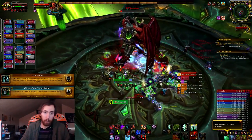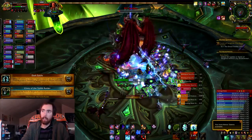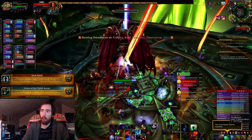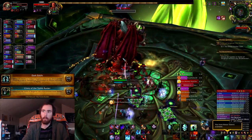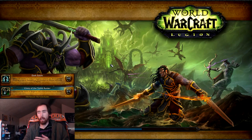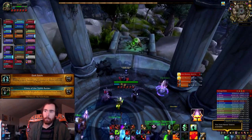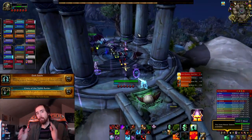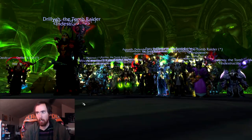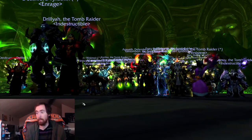Anyway guys, that's how it's done — Glory of the Tomb Raider. Some of these achievements people might have alternate strategies for, but I think the way we've done them is very, very efficient. I would recommend doing almost all of these with as many players as possible, so you can offset having a third tank, offset having people dedicated entirely to soaking like Maiden and Desolate Soul, and just having more people generally makes these achievements easier. That's pretty much all I've got, but I always really do enjoy doing these achievement guides. They're very fun for me, so I like sharing that with you guys. I hope this video was as fun for you to watch as it was for me to make. If you have any other tips, suggestions, or hints on any of these achievements, please let me know and everybody else in the comments.